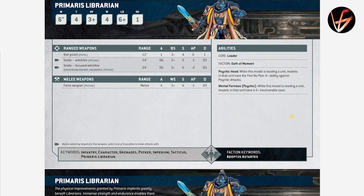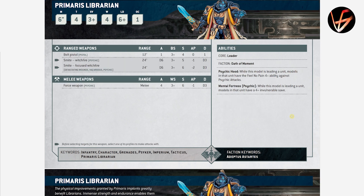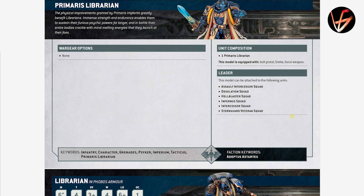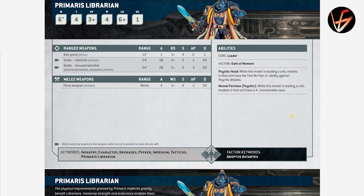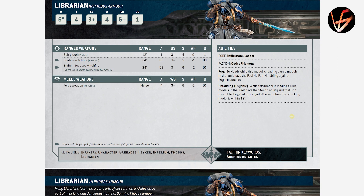Primaris Librarian — he has Smite and Witchfire abilities. While leading a unit, models in that unit have a 4+ invulnerable save. That's strong. He can join Assault Intercessors, Desolation Squad, Hellblasters, Inferno Squad, Intercessors, and Sternguard Veteran Squad. The 4+ invulnerable save and 4+ Feel No Pain against Psychic Attacks gives a lot of survivability. He can also dish out a Smite every turn. Unfortunately, he can only join a squad that doesn't have any other characters inside already. Still, having a 4+ invulnerable for something like forward-running Assault Intercessors is interesting, depending on the price.